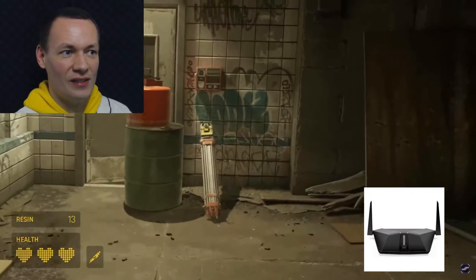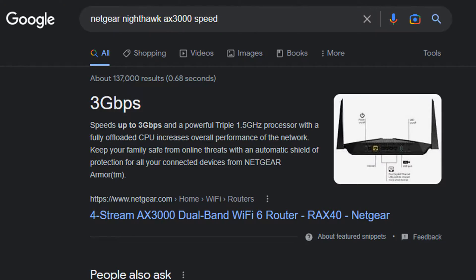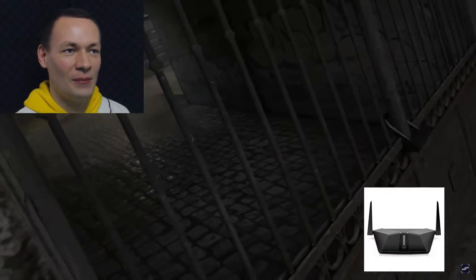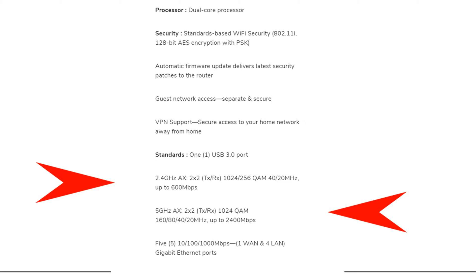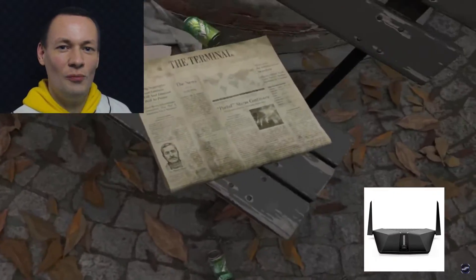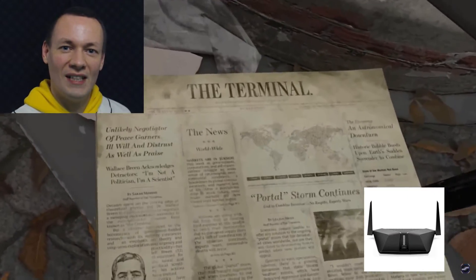In my search to find a good router, I found the AX3000, which offers 3 gigabits per second in total. However, that is the total combined figure. 2.4 GHz will give you up to 600 megabits per second, and 5 GHz up to 2400 — but there are two of them, so it's actually half. I discovered this to be very true, as I'll show you in a second.